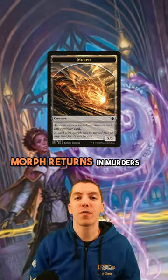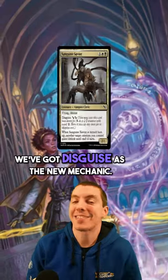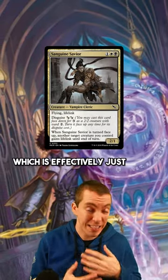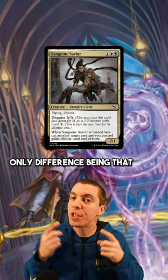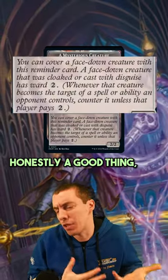Play that card face down. Morph returns in Murders at Karlov Manor in two different ways. Disguise is the new mechanic, which is effectively just exactly Morph. The only difference being that the Morph now has Ward 2. It's a little power creep here — honestly, a good thing.